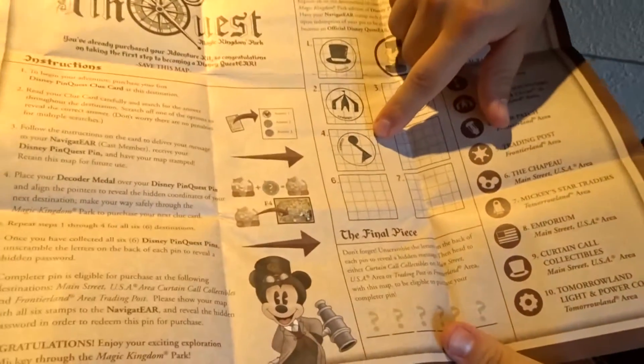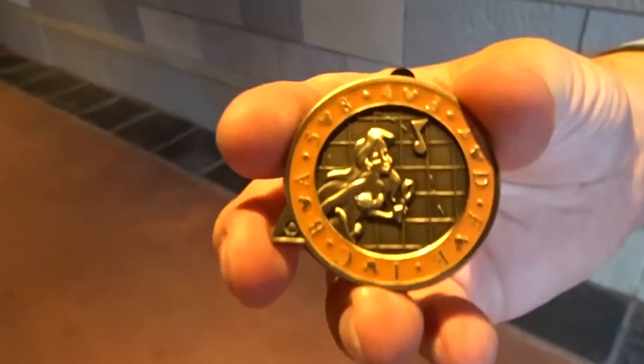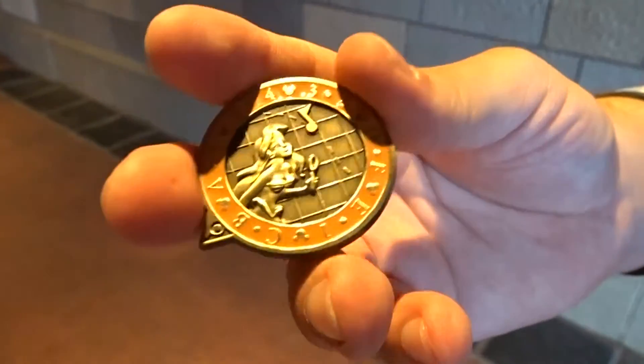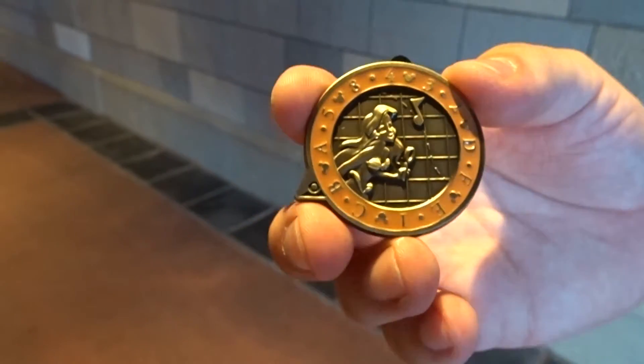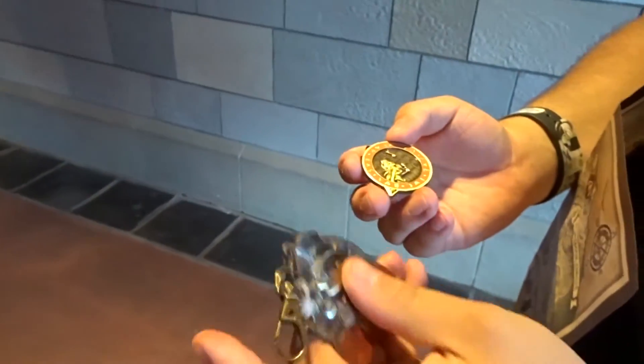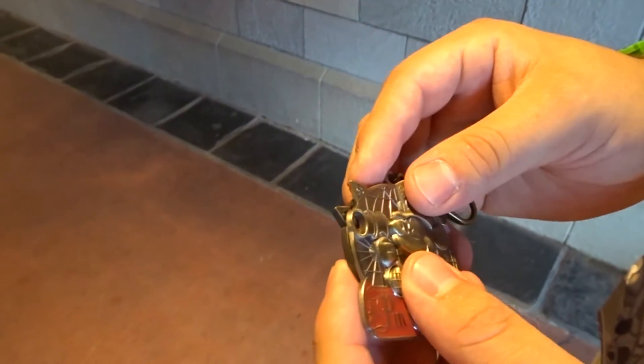As you just saw, I got the right answer and received an upside-down musical note stamp. And then we received an Ariel holding a magnifying glass with the musical note — that's pretty cool. It's kind of weird that we were looking for Donald, but we got Ariel as a pin. Now let's take the decoder and see where our next destination is.